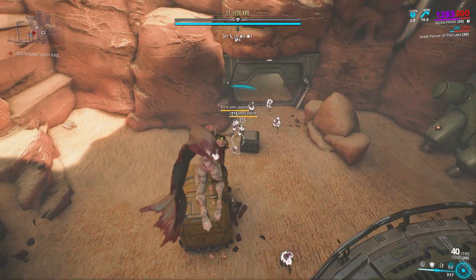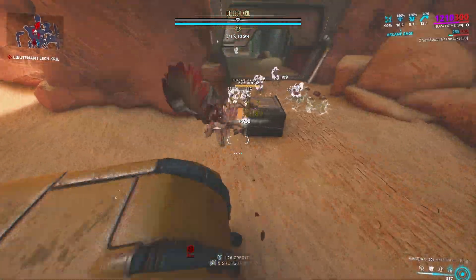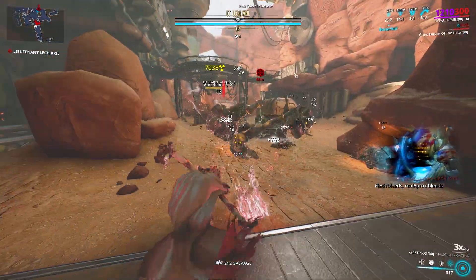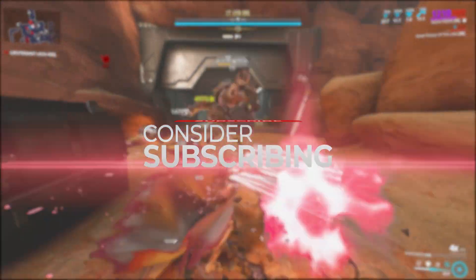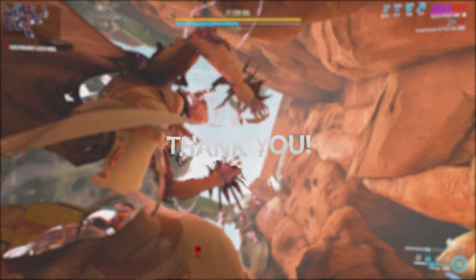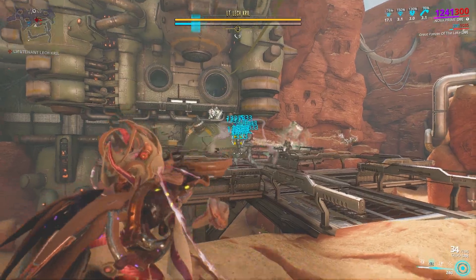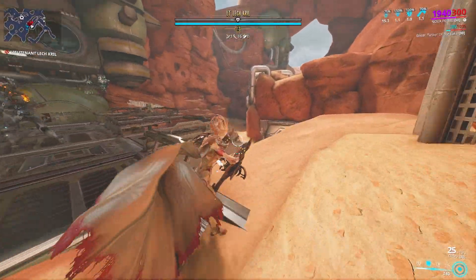Simply completing nodes in Steel Path gives you affinity towards your mastery rank. This can be a nice change for when you get tired of or run out of things to level up. One of many easy setups for this would be using Slow Nova with Exergis or any other hard-hitting shotgun built for a specific element that is strong against relevant enemies. This is also a good way to practice your modding skills from the previous tip.